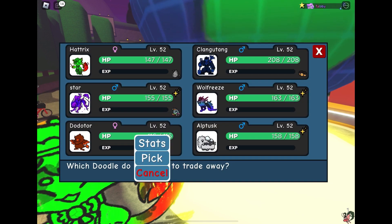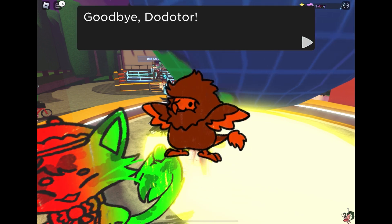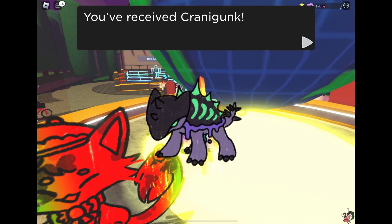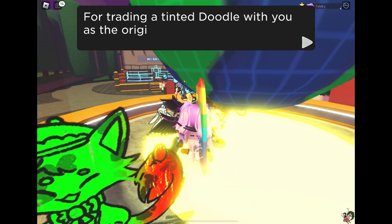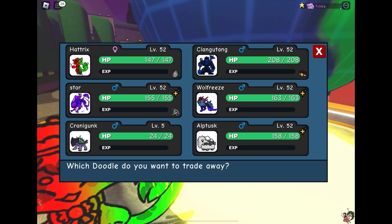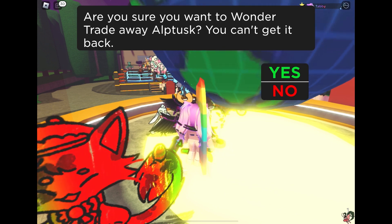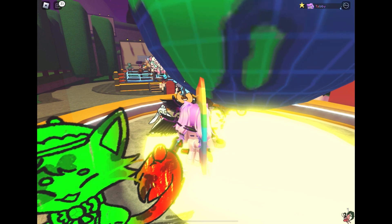I'm just going to do some wonder trades now. So as long as you wonder trade something with a tint or misprint, if you were the original trainer who caught it, you get five VP for each one. That's good. Yeah, it's really good. So I do this most days because if I do Runic Island runs, I nearly always get at least one of these that I don't really want. So I'll catch it and put it into the wonder trade. I'll see what I get — I don't think I'll get anything good, but it doesn't matter, I'll be getting the VP.